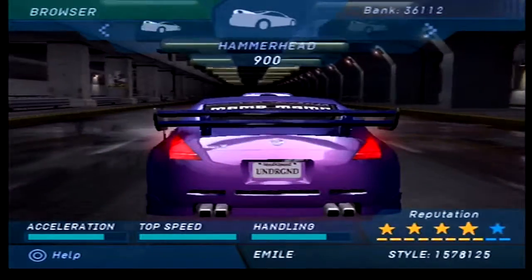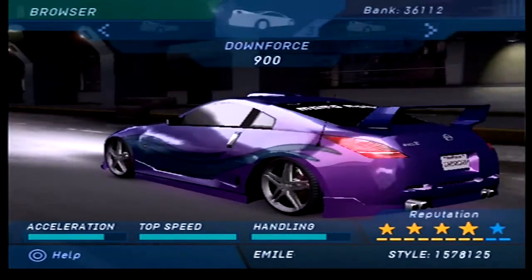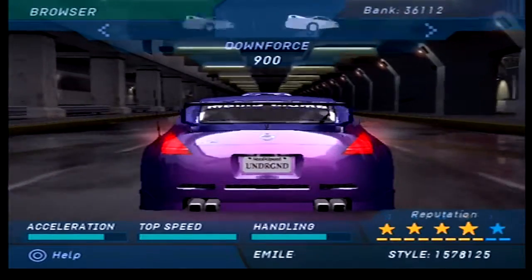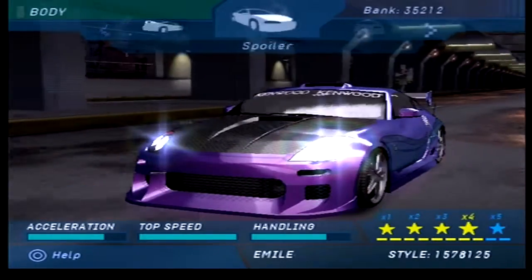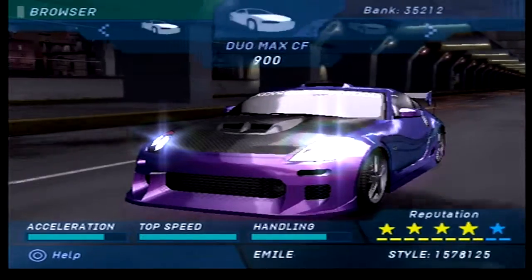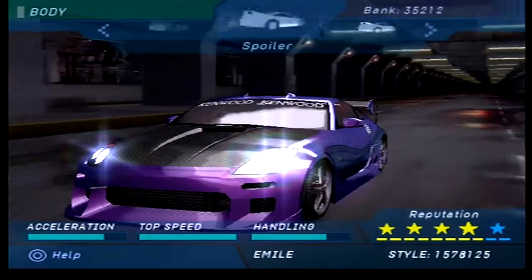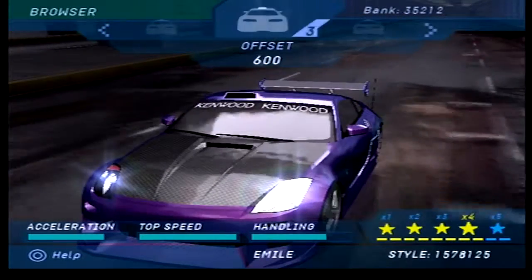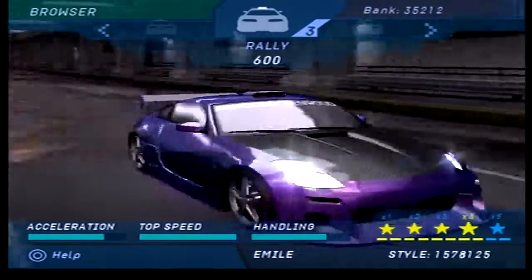The Hammerhead looks interesting. Kind of like the GT as well. Downforce looks stupid, as does the Carbon X. I think I'm just going to go for the Aluminum GT — sure, let's have that. I'll probably stick with the Carbon Fiber hood. For roof scoops, I'll go for the Rally — just switch it up a little bit.